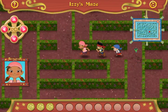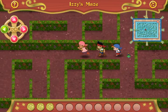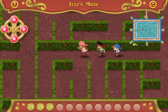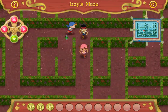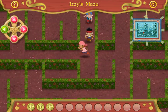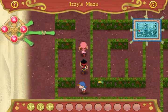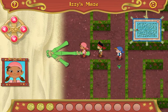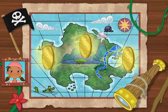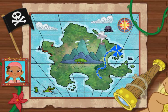Take your time, mateys! That tickles! That tickles! Ha-ha-ha-ha! We'll find our way out! We did it! We got through the maze! Great job! For solving this pirate problem, we've earned three gold doubloons! Let's grab them and go!